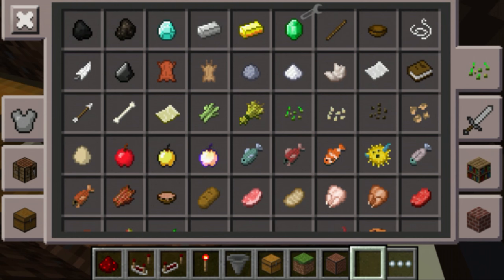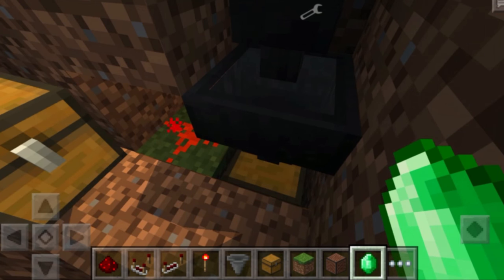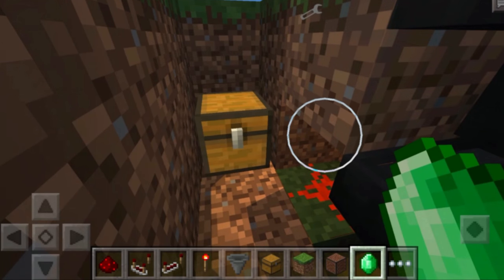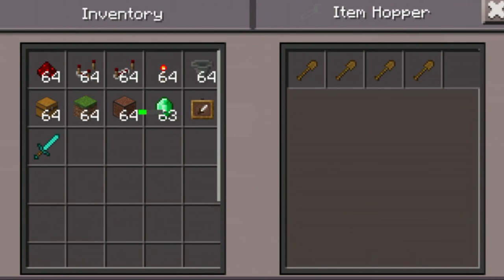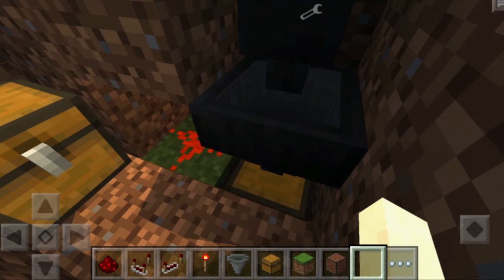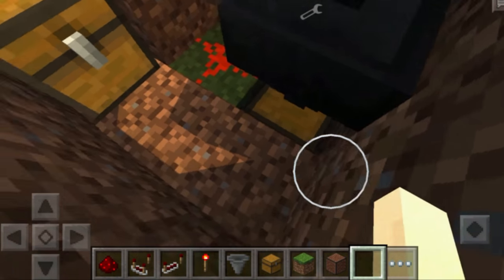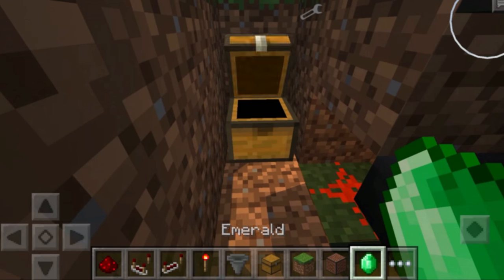The currency needs to be a 64-stackable item — iron ingots, gold ingots, emeralds, or diamonds. I'll choose emeralds. Go into a chest and remove one emerald, leaving 63, then place the entire stack of 63 into the item hopper all at once — not 64. That sets the currency. When a player drops an item in, the system only allows emeralds through, the remaining one goes to the chest, and they receive their item.